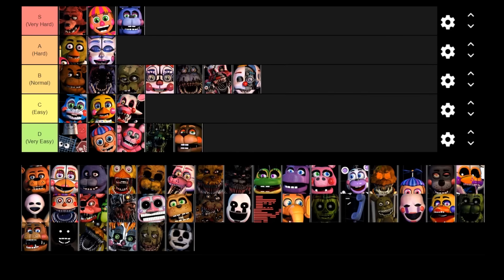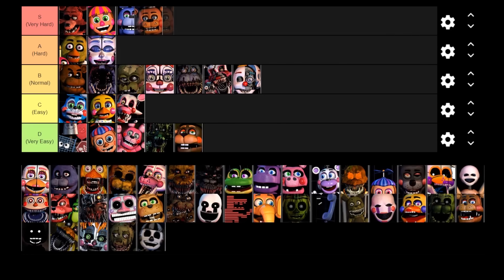Oh boy, Toy Freddy is next. He is going in the S very hard tier. His Five Nights with Mr. Hugs game can go screw itself because he is such a hard character, especially on 20 AI. His AI is based on RNG which is very annoying in and of itself — he's a Death Coin character, which just tells you how hard he is. The random movements of Mr. Hugs are very, very annoying. If you get jumpscared on the harder difficulties he is going to get you very, very quickly — you'll pretty much get killed straight away if Mr. Hugs jumpscares you. Toy Freddy is going in the S tier.